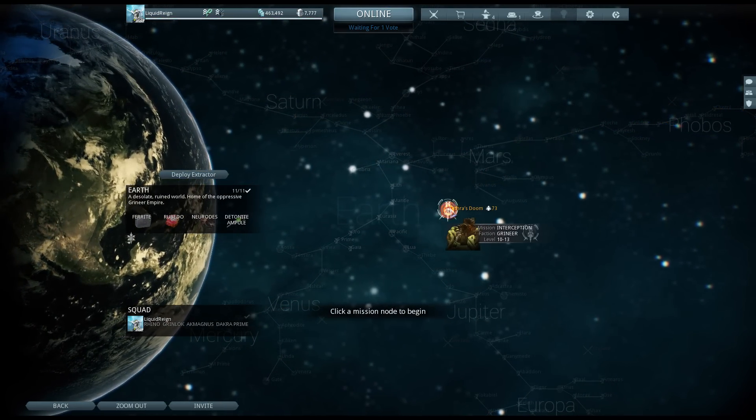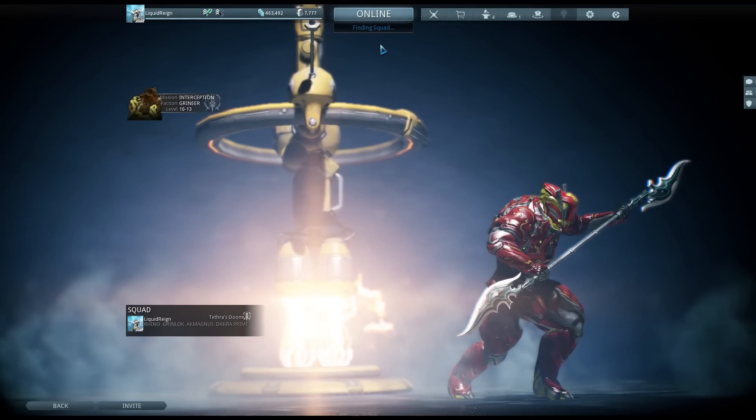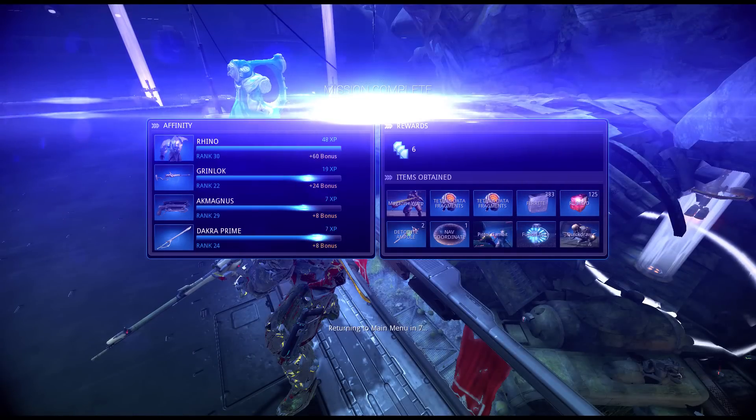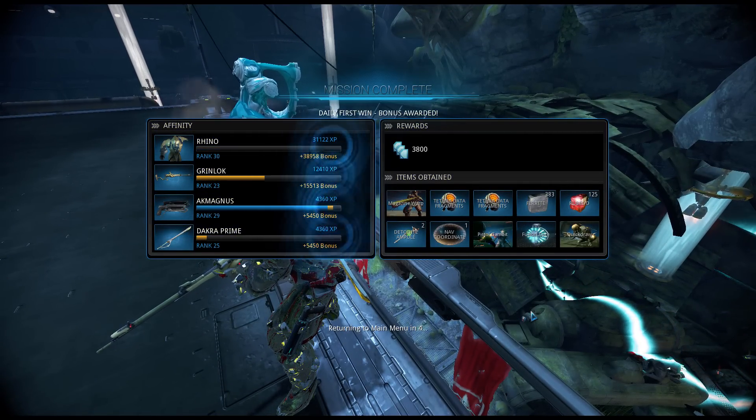You should be able to easily beat this mission, though. I did it with just me and one other person, and he was a level 2 Excalibur. So once you get to the first 100%, you should leave and you'll get your 2 fragments, and you need to repeat until you get the 6.